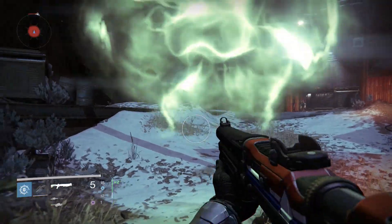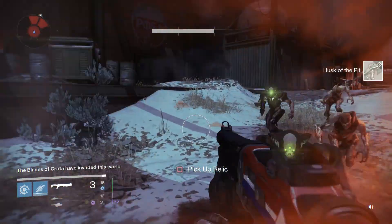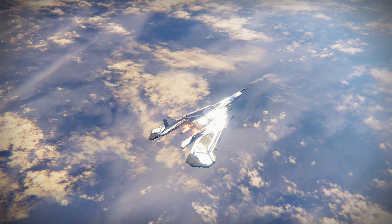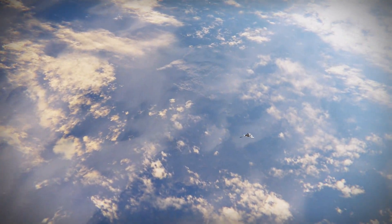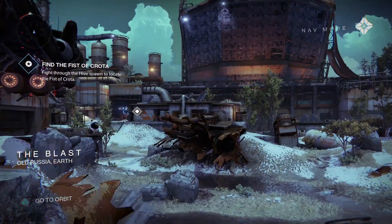Hi everyone. There's a rumor going around that the quickest way to get the Husk of the Pit is to do the Fist of Crota mission, kill the sword bearer, and then go back to orbit and restart the mission. Unfortunately, this actually takes 2.2 times longer than the route I'm going to show you.